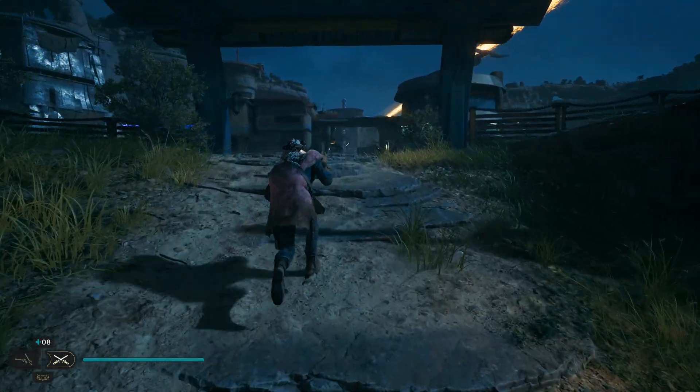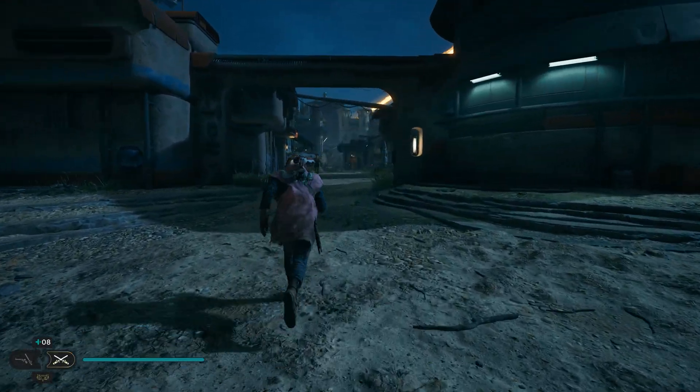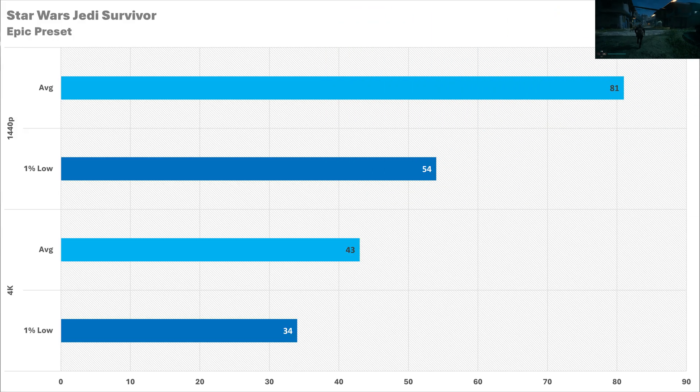The 12 gigabytes of VRAM could become troublesome in Star Wars Jedi Survivor, particularly at 4K. This game is known for memory leaks and is just not very well optimized. You can enjoy pretty high frame rates at 1440p with 81 FPS on average and a 1% low of 54 — well within what I was expecting. 4K performance, however, is kind of rough. 43 FPS for the average frame rate isn't particularly brilliant, and the 1% low at 34 FPS means the frame time is okay, nothing to write home about. It's technically playable on a controller, but if you're spending around £500 on a graphics card, do you really want this performance? I don't think so.